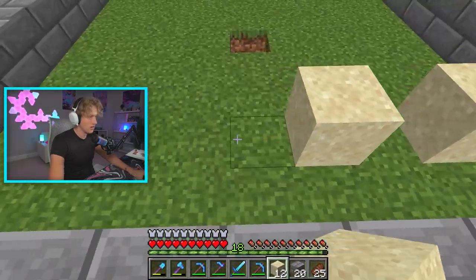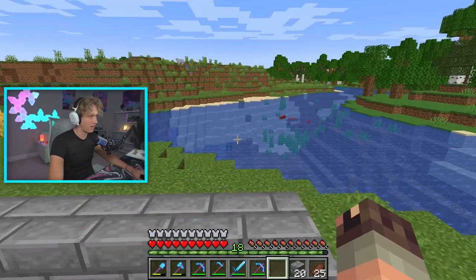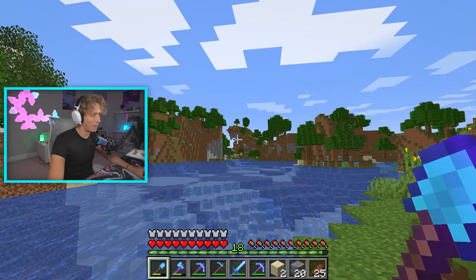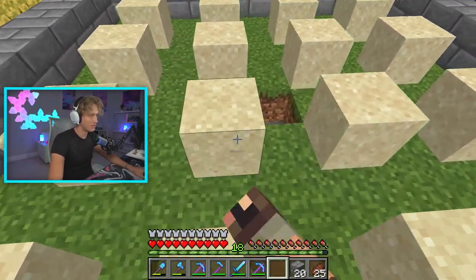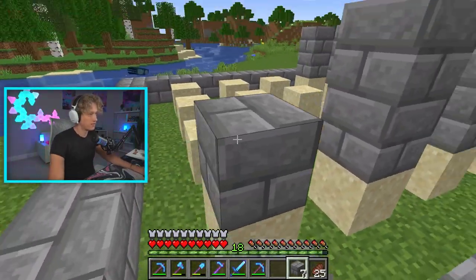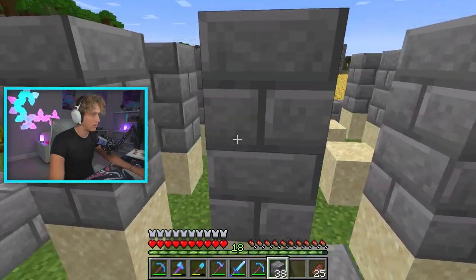We've got our 11 by 11 area, now we're making room for where the cacti are going to grow — separating each one. Right over there we might have a flower biome, so we could also make a flower farm for dyes in the future. This is a really good location. We got the sand planted. Now we're creating some temporary pillars where we're going to put some fence posts.